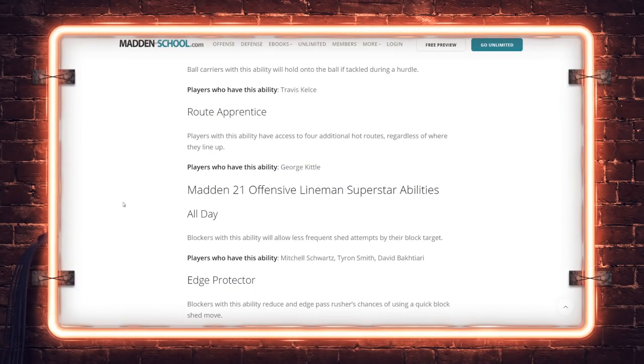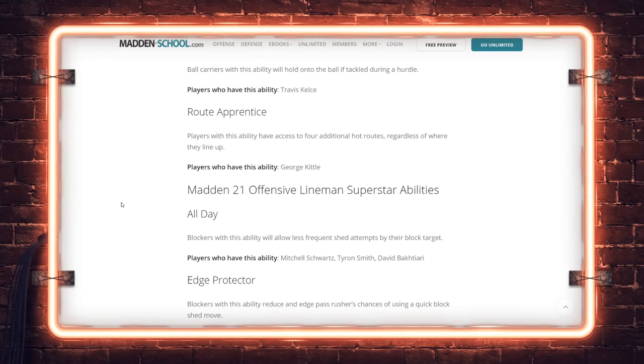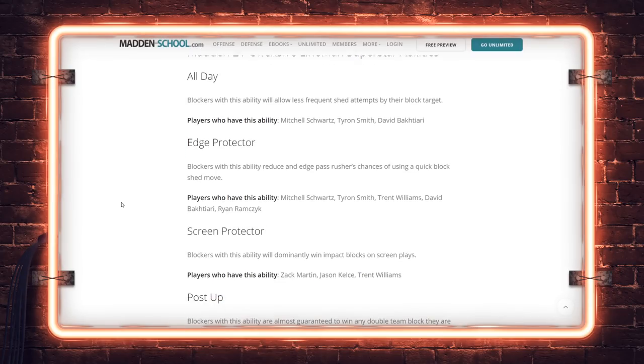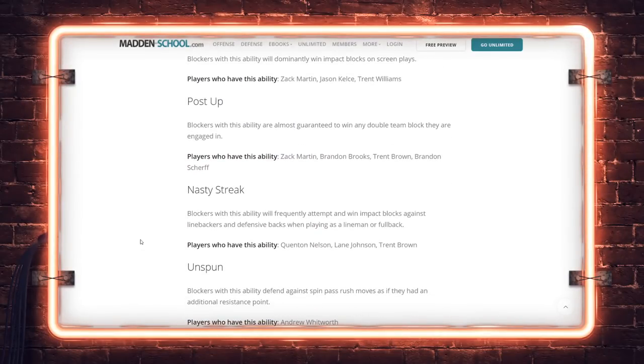Route Apprentice on Kittle — he gets extra routes no matter where he lines up: tight end, slot, outside receiver, fullback. Pass blocking abilities are mostly protection abilities: Mitchell Schwartz, Tyron Smith, Bakhtiari. Edge Protector for Schwartz, Smith, Williams, Bakhtiari. Screen Protector — I'm interested to see how this plays, screens have been terrible for a long time. The description reads like Nasty Streak on screen plays, but the real problem isn't the blocks — it's whether the blockers even get there in time.